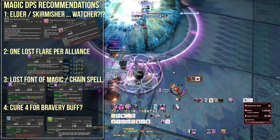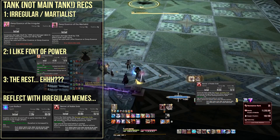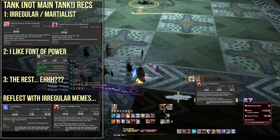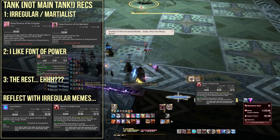Now we come to tanks — and the amount of pain I caused to my poor healers while testing some of these things. Essence of the Irregular basically requires you to use a cooldown whenever there is a raid-wide damage event, otherwise it will amplify the damage you take enormously.